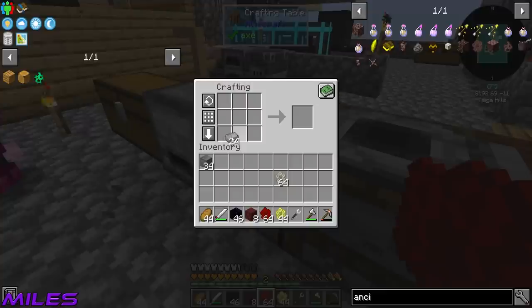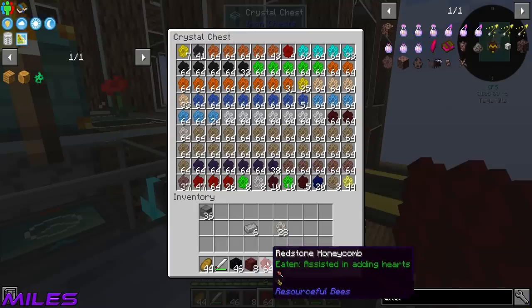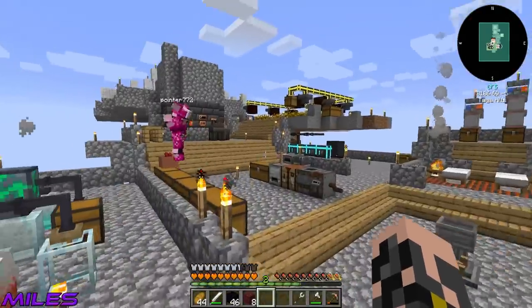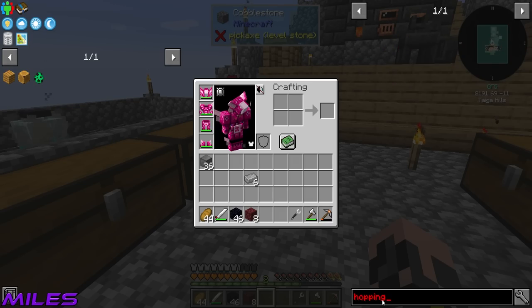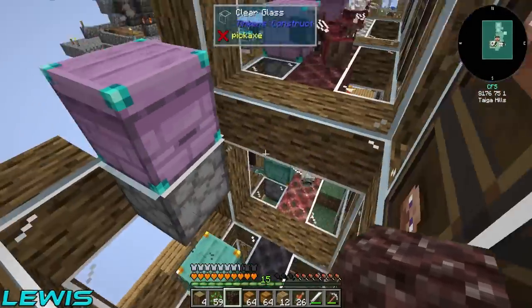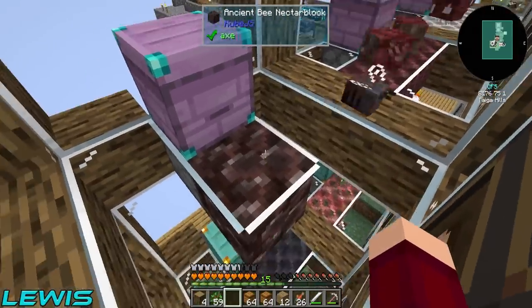Did you set up that amazing system up there with the power? I did it with you! If you want to make another hopping botany pot, that would be fantastic — just place it on the chest next to it. I'll get straight on that. We've also got the ancient bee nectar block, so I'm going to go set him up. He's on the penthouse floor, living the high life!